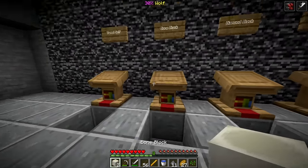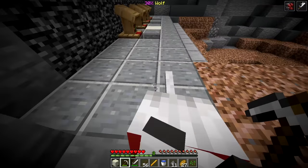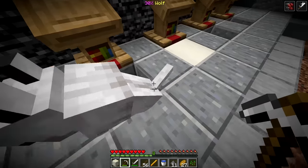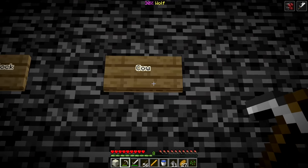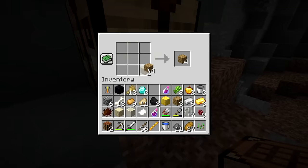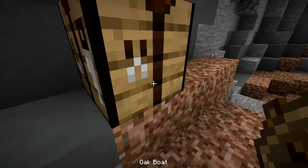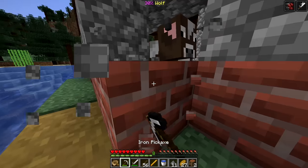Bone block - there we go. Mr. Wolf, I need you to sit right here. Push this guy in - don't worry, he'll be very comfy in there. That's one, then two. Now we need the diamond block and the cow. For the cow this should be easy - I know where to find one. We'll use a boat. Let's not get caught - just gonna make this guy break out.